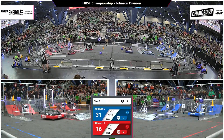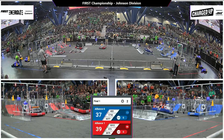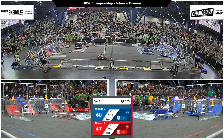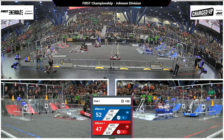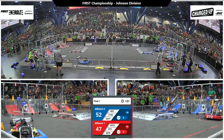We've got Alliance No. 6 in blue, Alliance No. 1 in red, and both are desperate to prove they've got it all and want to make it to Einstein. 9312 in beige, and 1718, the Fighting Pie, doing the same for blue.